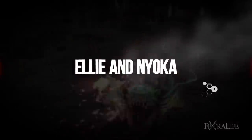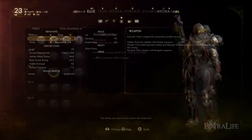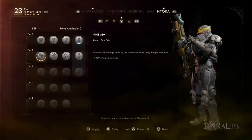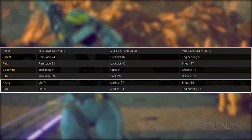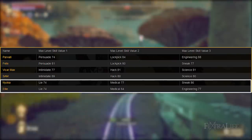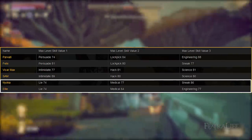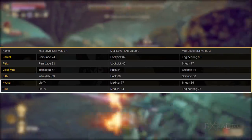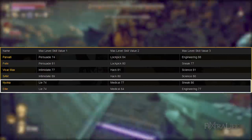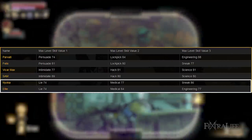The last two companions, Nyoka and Ellie, have basically the same stats and face the same conundrum as Parvati and Felix — their Sneak and Engineering are swapped. So if you want to play a stealthy character, Nyoka is the one you want here to add that passive sneak damage. If you're not going to play a stealthy character, then Ellie is the obvious choice.